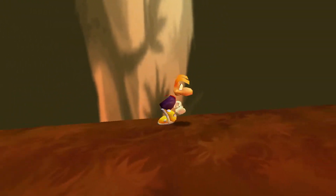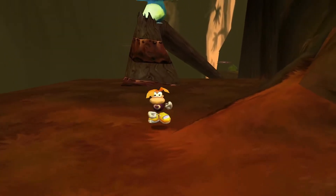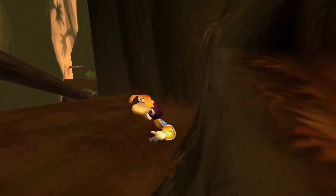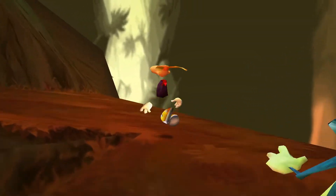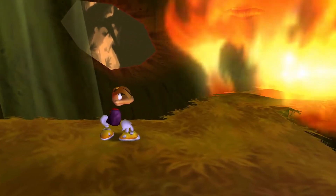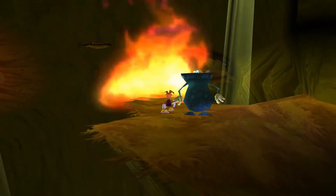There is a fire, so we need our friend once again. In this level it's very easy to miss one lum, because they are actually hidden in corners of the map and you can barely see them. Rain dance here — there we go.